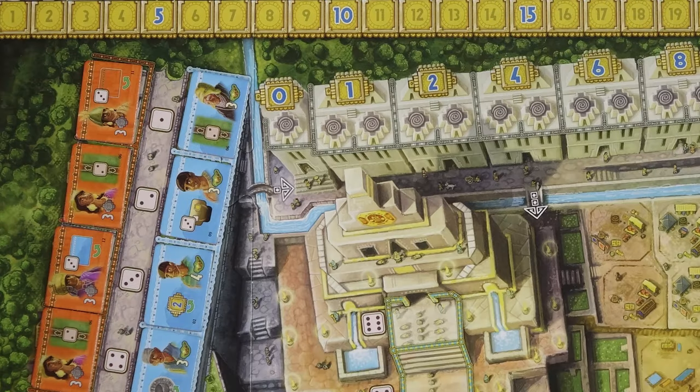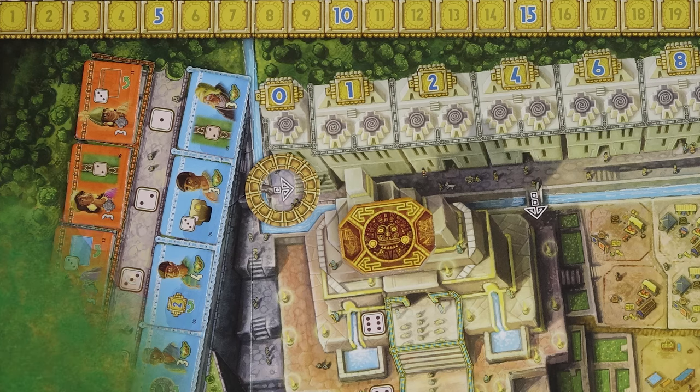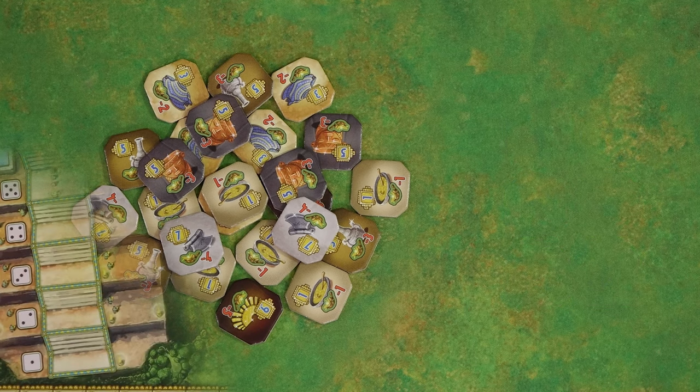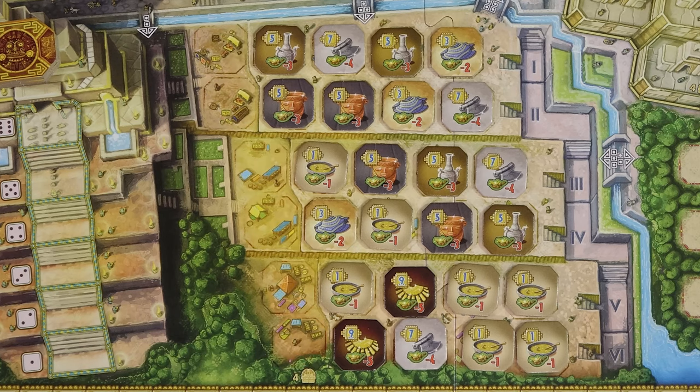Draw six tiles of each color and place them face up on the designated spaces here. Place the ring token on the bridge here. Stack six of the medals at the top of the temple. Take all of the goods tiles; if playing with two or three players remove one tile of each type and place them back in the box. Then randomly place the tiles on the market spaces here. If playing with two or three players leave the left space of each row empty. Place the game round marker next to the top most row of the market.